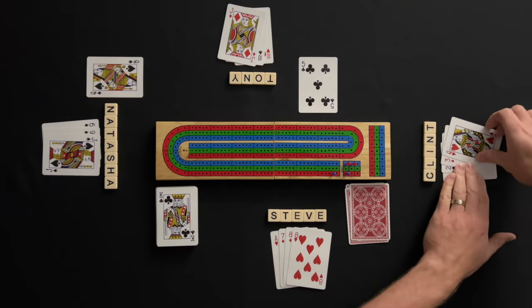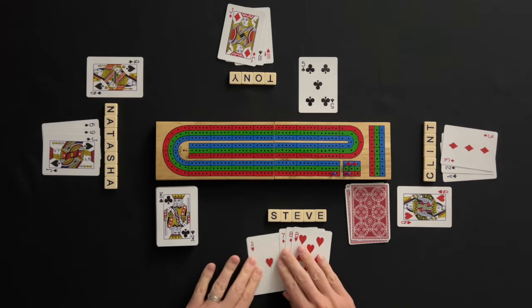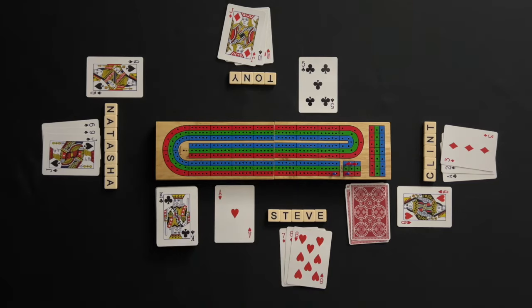Play moves to Clint, who lays down a queen and announces 25. The running total cannot go over 31, so Steve has to play his ace and announces 26. Natasha cannot play without going over 31 and has to pass on playing.